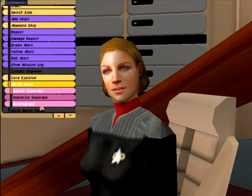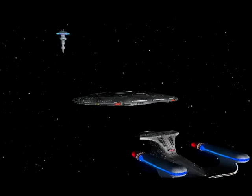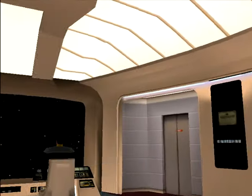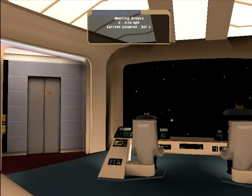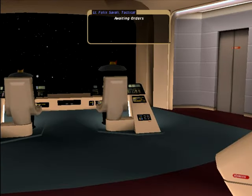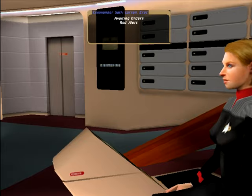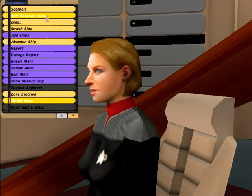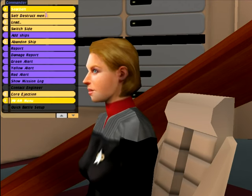Let us reintegrate the sections of our ship. Our shields are buckling - that happens because of programming difficulties with the separation and reintegration. You can do damage reports, abandon ship, and set self-destruct if you really want to.